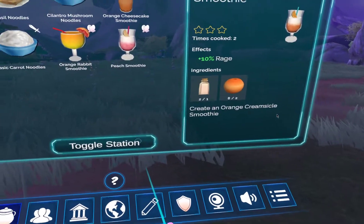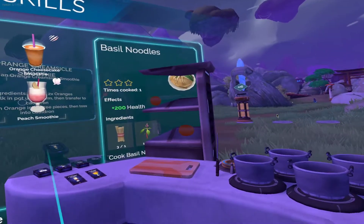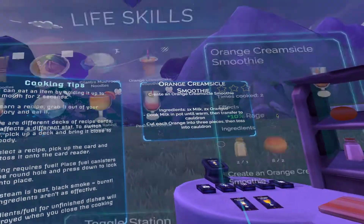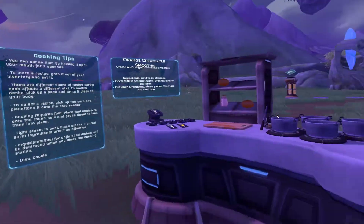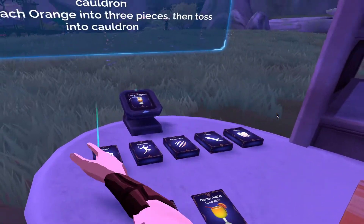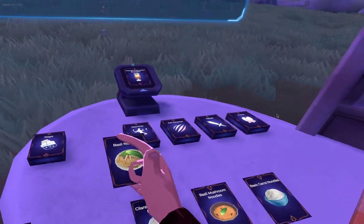Cooking station. I'm making the basil noodle, which is a square icon. What the fuck icon is that? Is that the health? Oh, it is. Okay, so the basil noodle.